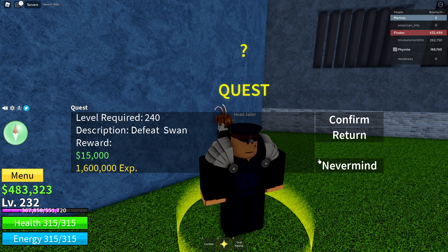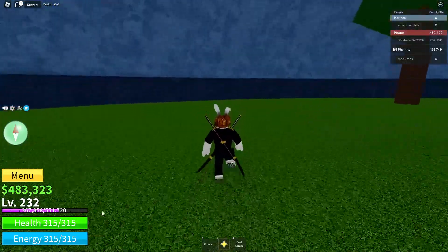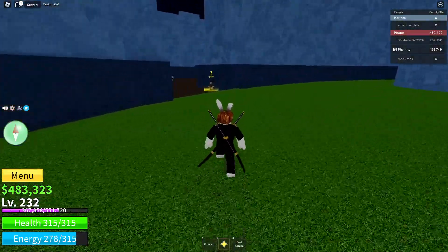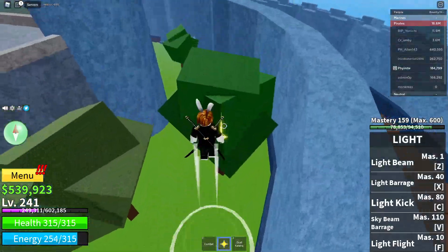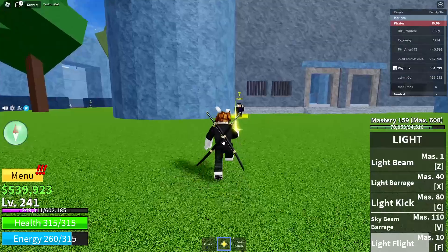We need to be level 240 to do the Swan task. I'll be back once I hit level 240 — we're only about eight levels away. And we've reached level 241, so now we can finally go to Flamingo and potentially kill him.